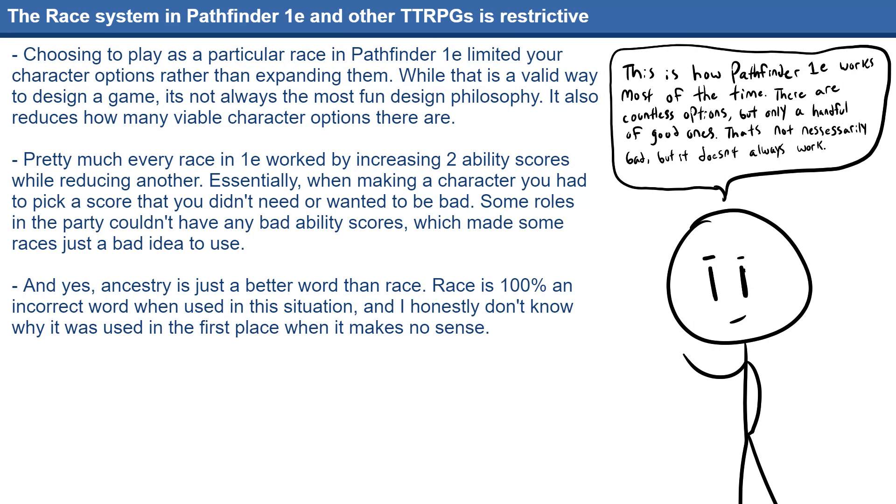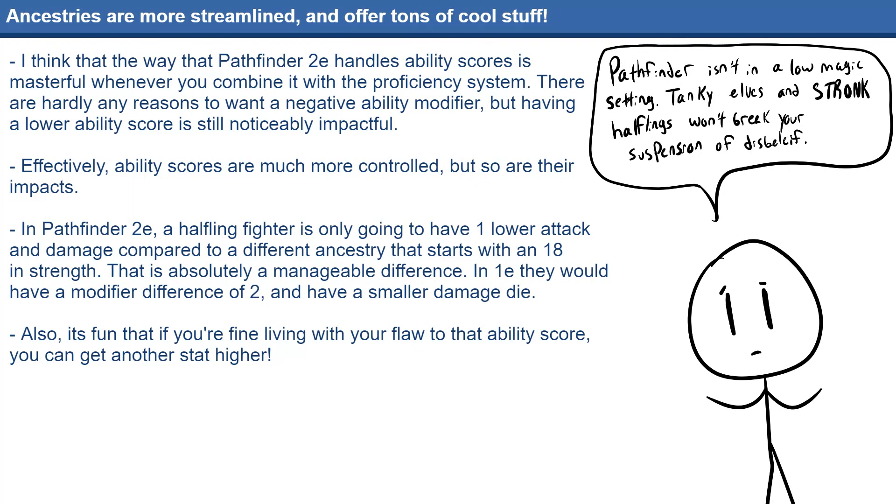Pathfinder 2E does things a bit differently. First off, Pathfinder 2E allows for a lot more freedom in ability scores. As an example, being a human gives a plus two bonus to two ability scores of your choice rather than just a bonus to one ability score like in 1E. But easily the biggest difference comes with the ancestries that give penalties to ability scores. Using Elf as an example again, they get ability boosts to Dexterity and Intelligence while getting a flaw to Constitution. The difference here is that they also get a free ability boost that they can put into literally anything except for Dexterity and Intelligence, and that means they can effectively cancel out the Constitution flaw.